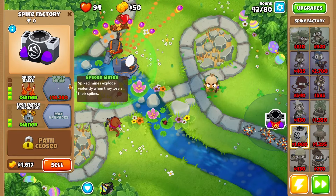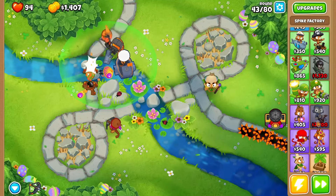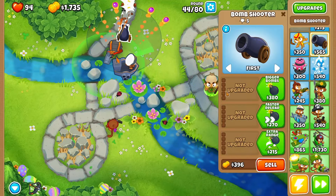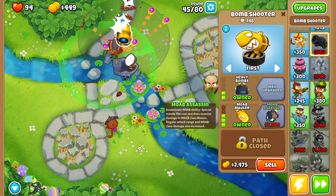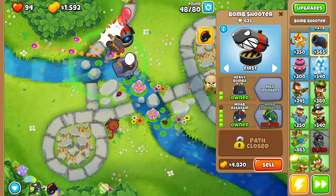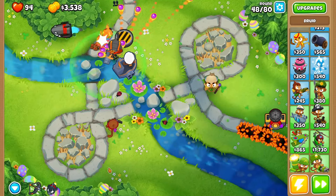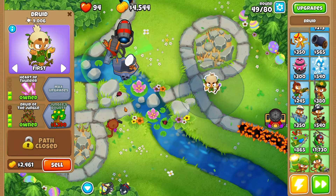As soon as we have Spike Balls in a 3-2-0 we can have Spike Balls there today - fantastic. I'm not 100% sure if there's anything else major we're going to need, so we may as well start setting up a MOAB Mauler just here. There's a MOAB Assassin - that should actually help us out a lot. Bigger Bombs - assuming we have Heavy Bombs, there we go. As soon as we have MOAB Assassin we'll grab it as well - there is the MOAB Assassin, which is fantastic.